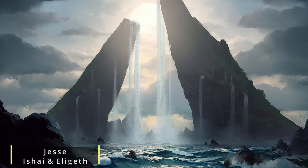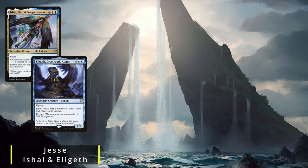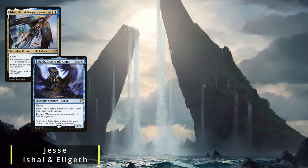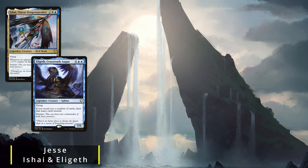On today's episode, we have Jesse returning, and he's trying to make us all miserable again by bringing his partner commander pairing of Ishii and Elegeth. This deck is built around Elegeth's ability to draw tons of cards and a lot of taxing effects to keep his opponents in check.